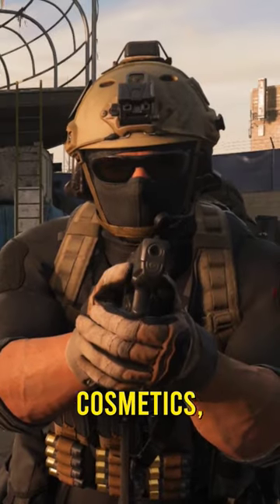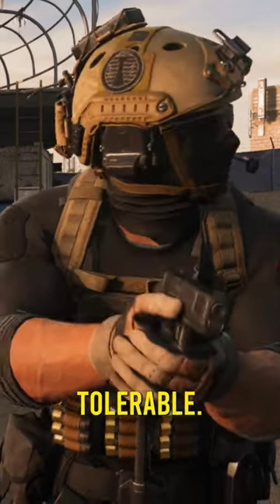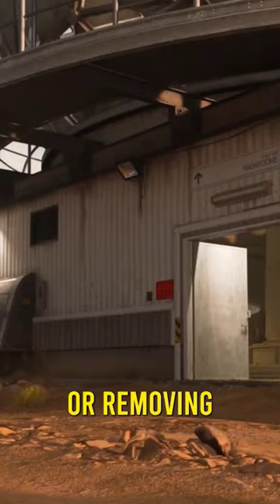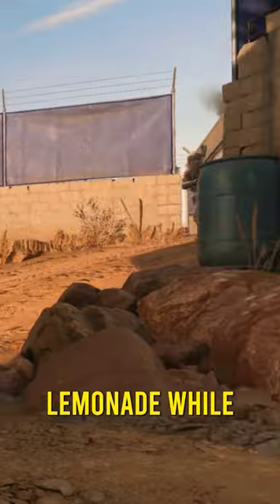But besides cosmetics, there are a few small tweaks made to the map to make gameplay a bit more tolerable, like placing a massive AA gun here to help block the sightline from the catwalk down to the bunker, or removing the dome's front porch so you can't plant yourself out there on a rocking chair and sip lemonade while waiting on the people who actually want to play the game to come running at you.